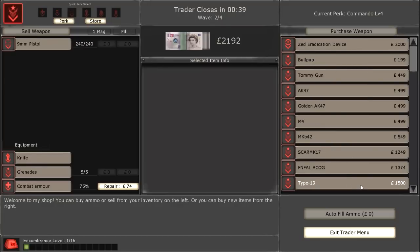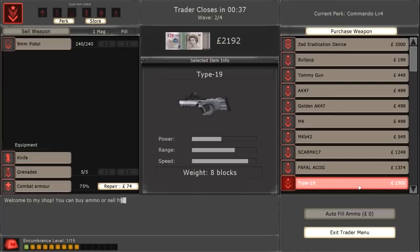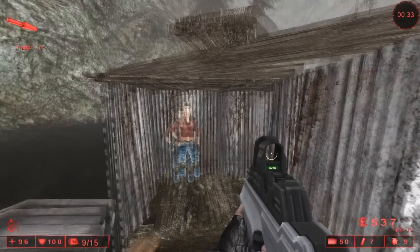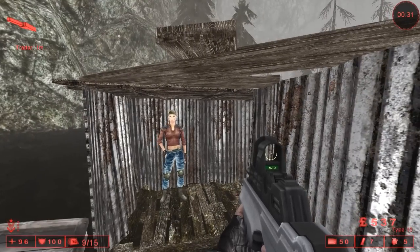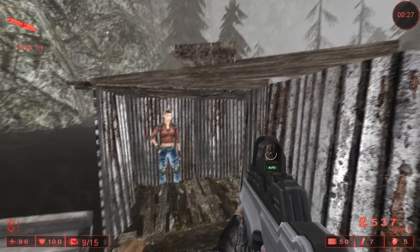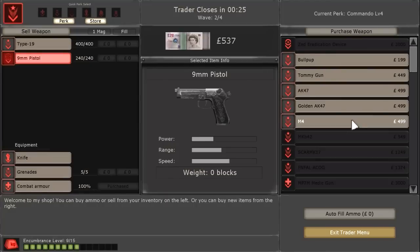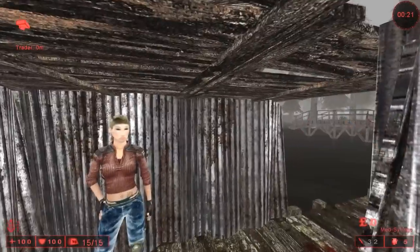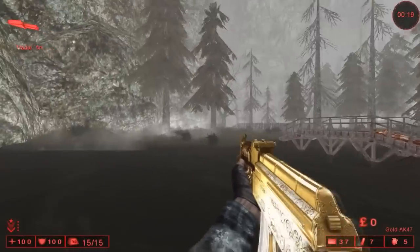Look at the Type 19. It costs 1,500 pounds. As I said, it's for the Commando class. It takes up 9 out of 15 blocks, so you can carry a few other guns. Let's go ahead and pick up a Golden AK, just for the hell of it. So, Golden AK — so shiny.